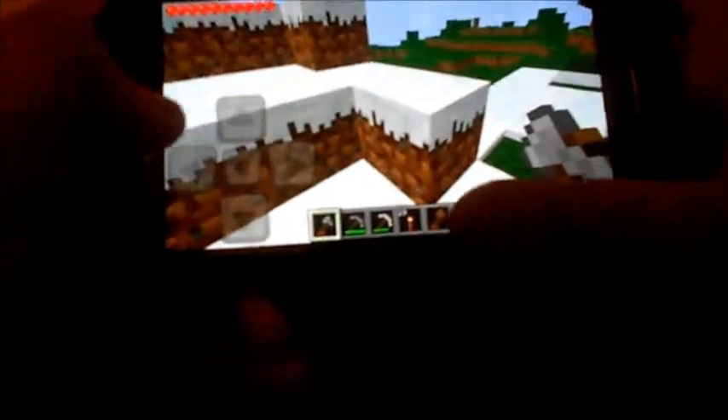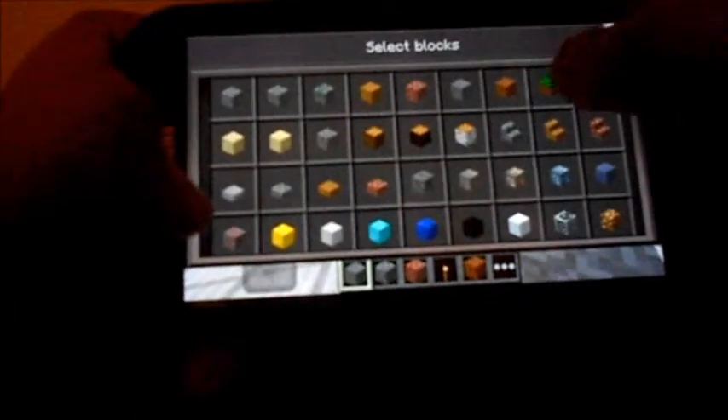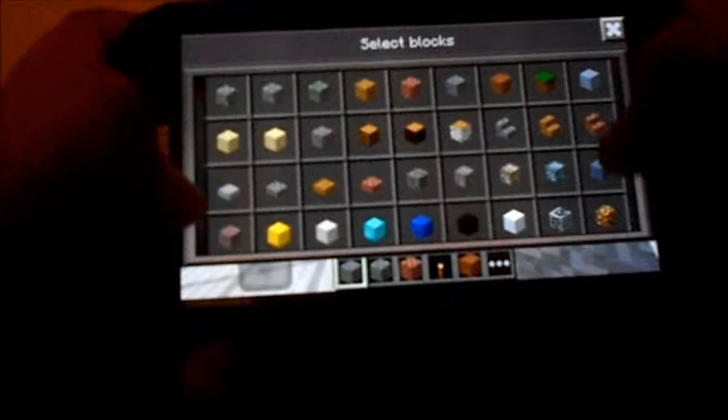There's nothing that different in survival except for how the health bars are over there and the new items. So let's just go back. The new items that are now included in this app are the grass block — before it was just the dirt.